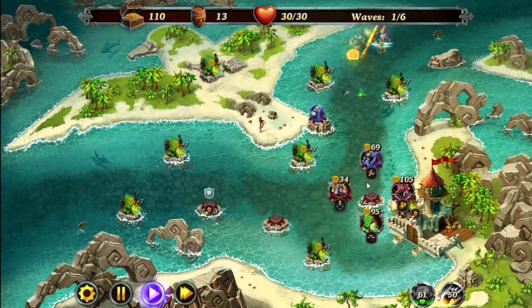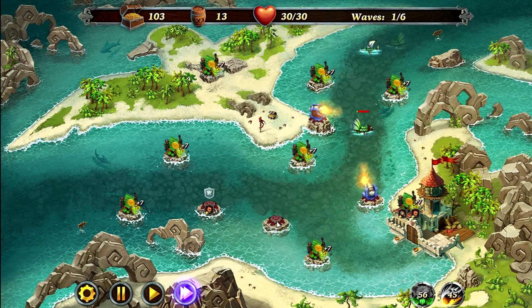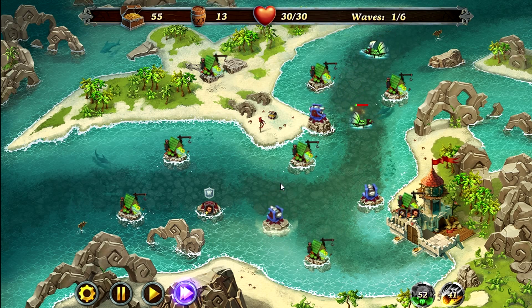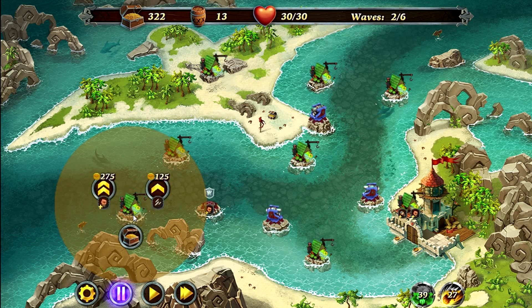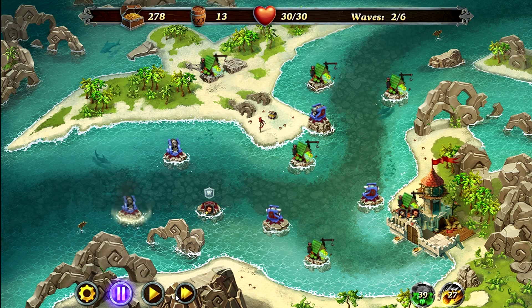Next you're going to place a second cannon here, and you're going to place another cannon here. You can fast forward now. Now we're going to pause, we're going to sell these two mines here, and we're going to place down two more cannons, and fast forward.